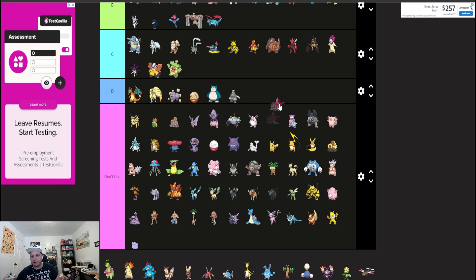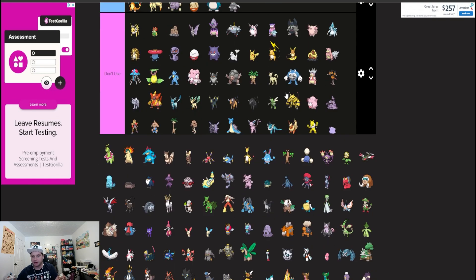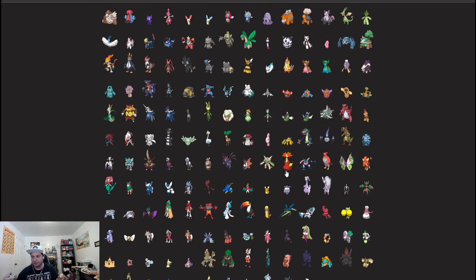Male Basculegion specifically up here with the rain-mons — I think it'll be A tier. Two things you can do: Choice Band Swift Swim or Choice Scarf Adaptability. Both hit like trucks in the rain, and especially if it's the last Pokémon left alive, it gets access to Last Respects which gets up to 150 base power if it's the only Pokémon left on your side of the field.